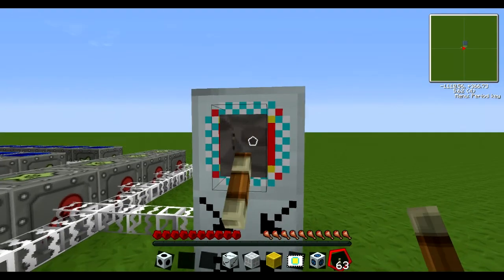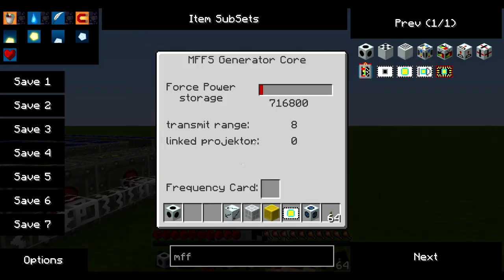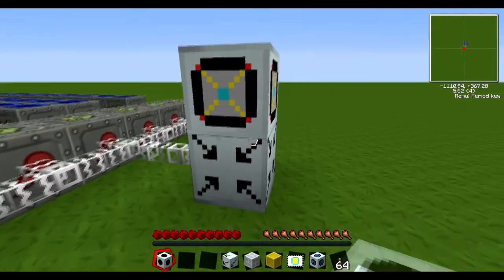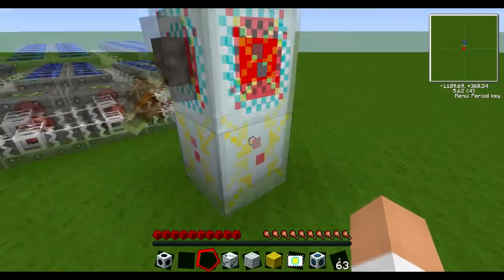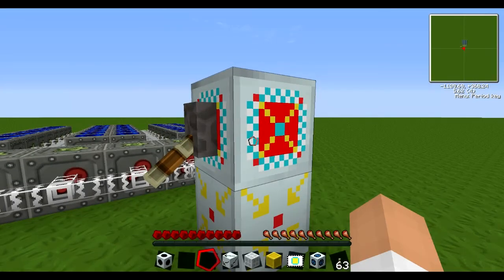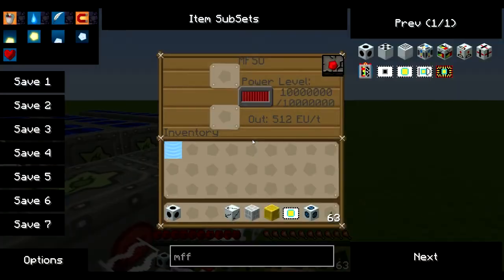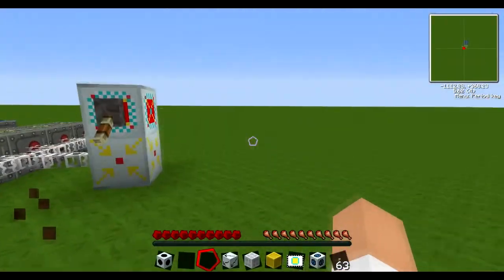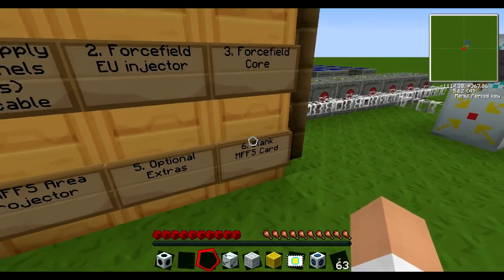Now, to give this power, just place it on a lever and I don't know why that activates, but it does. And it's charging. Looks like a lot of power, but I would put way too many solar panels down. There, that's steps one, two, three, and six done.